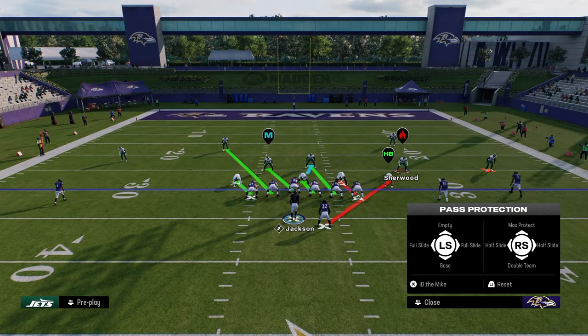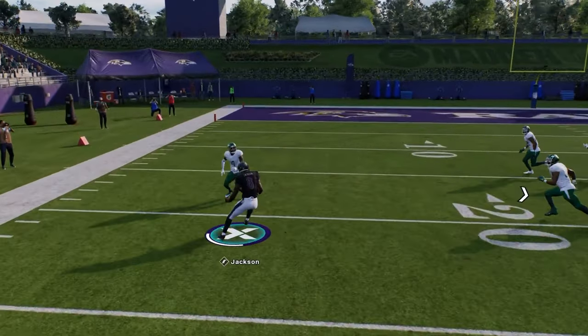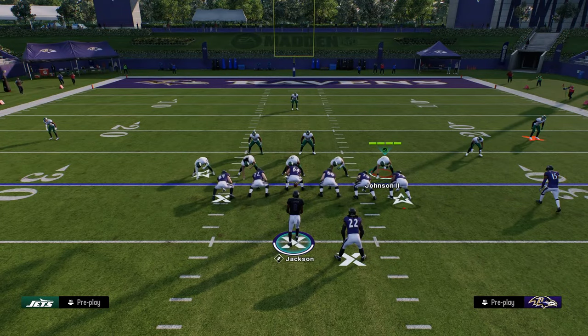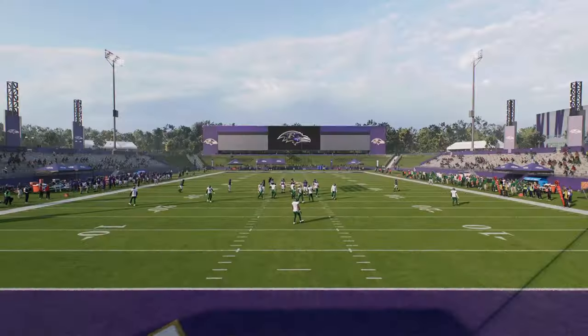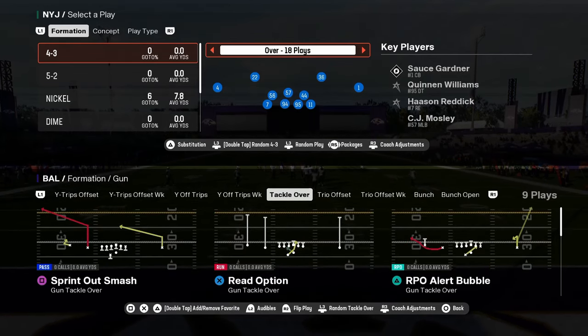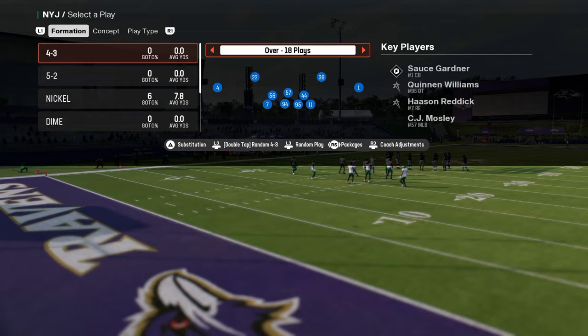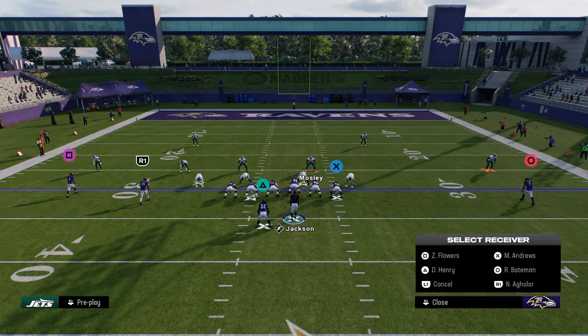The other thing I like to do is full slide left. You'll see here that the tight end gets that cut block pretty much every single time. If you have Lamar, this is really good. Pair this with this little glitch — you can spin when you are on conservative. Put your ball carrier on conservative so we don't fumble, then flip the play so that you can now run to the quarterback's strong hand. You can really do whatever you want with this solo receiver.